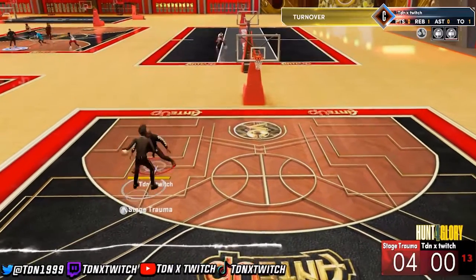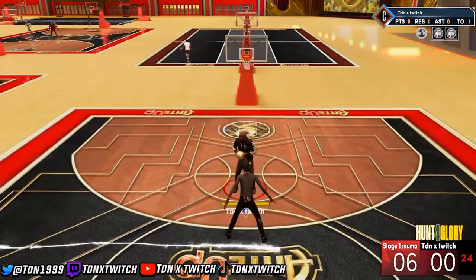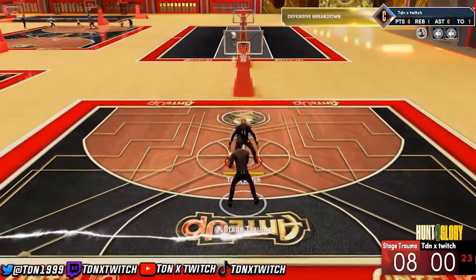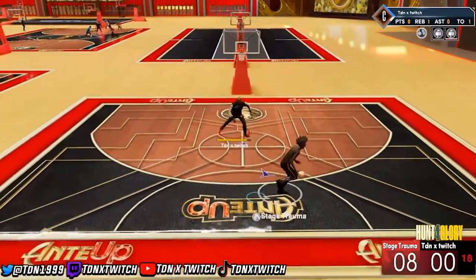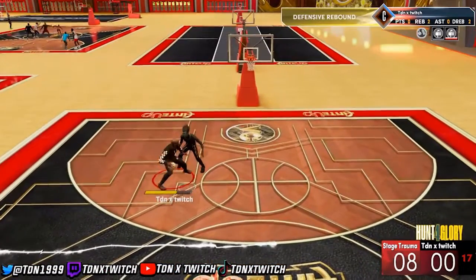You can see the defense — it's just that he gets beat going to the basket, but contesting shots and stuff like that he doesn't get beat that often. The only problem with this build is his jump shot — it's kind of iffy — but he can shoot the mid-range. It's like a Joel Embiid build. This paint piece build is like a Joel Embiid.